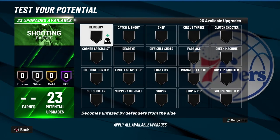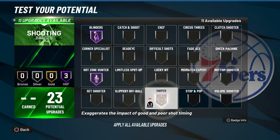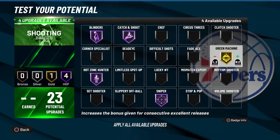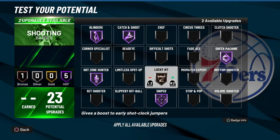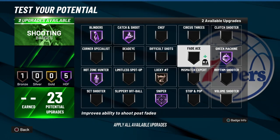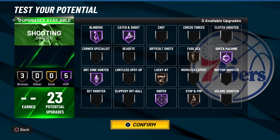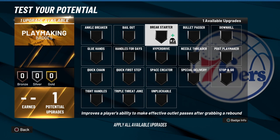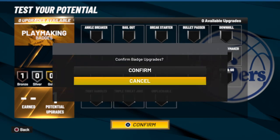For your shooting badges, you're going to be more of a spot up with this build, so I recommend blinders, hot zone hunter, sniper, and catch and shoot. With the last 7 you can place them wherever you want — for me I'll be going with green machine, lucky 7 on bronze, fade ace on bronze, and stop and pop just in case you get the situation on a fast break. For your 1 playmaking badge, I would recommend either unpluggable or quick first step — but for me I'll be going with quick first step.